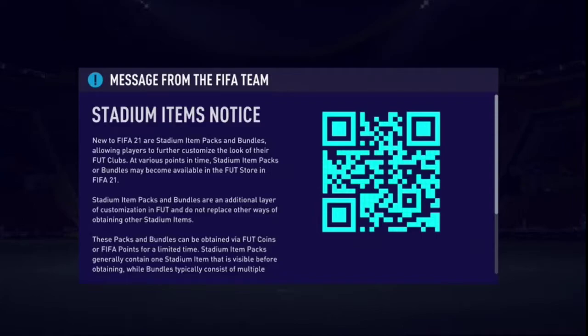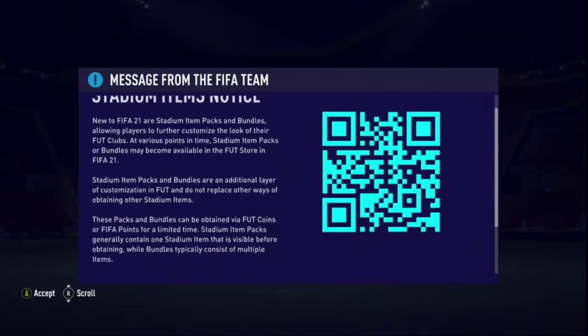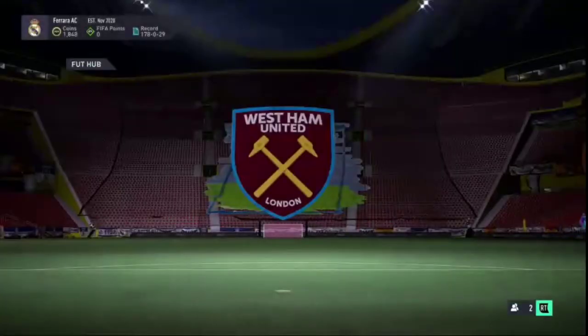Stadium item notice: new to FIFA 21 are stadium item packs and bundles, allowing players to further customize the look of their FUT clubs. At various points in time, stadium item packs or bundles may become available in the FUT store. These packs and bundles are an additional layer of customization and do not replace other ways of obtaining stadium items. They can be obtained by FIFA coins or FIFA points for a limited time.